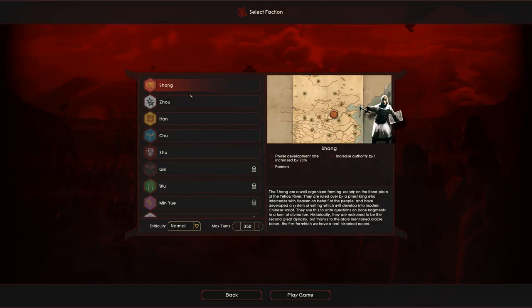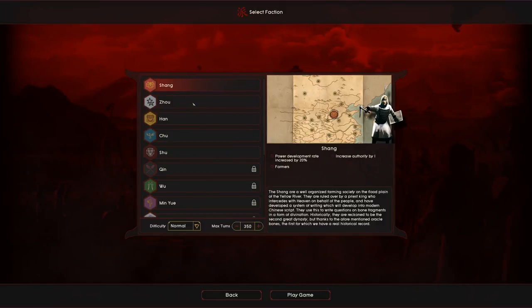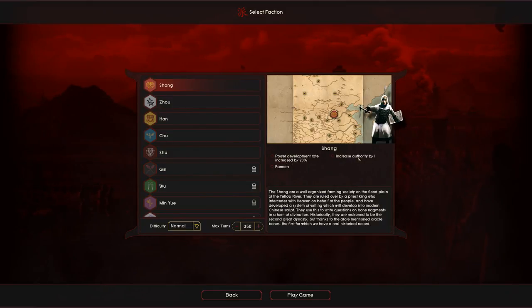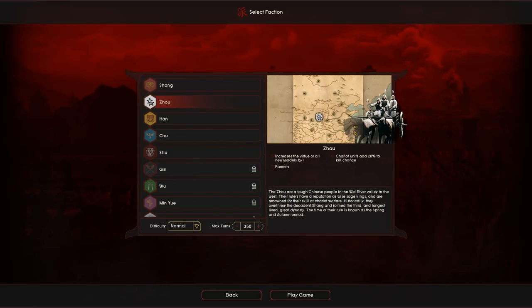You're given five factions to start: the Shang, the Zhu, the Han, the Chu, and the Shu — I'm doing my best with the pronunciation. Each has a special bonus. For the Shang, power development rate is increased by 20%, you increase your authority by one, and there's something about farmers. It's not entirely clear and there's no tooltip to help you understand it.